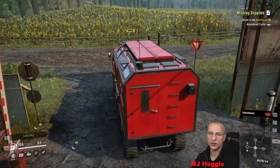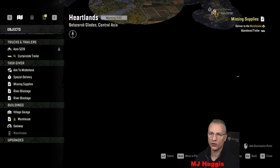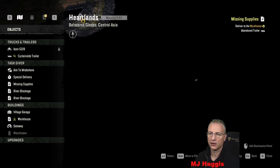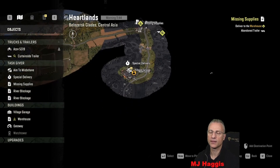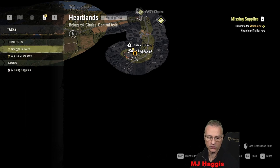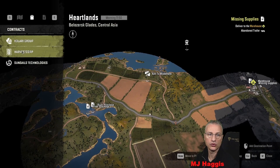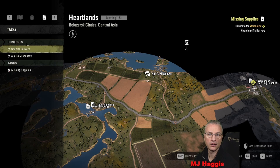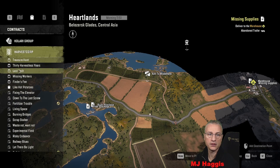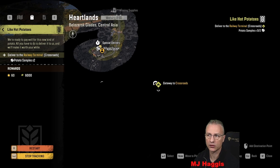Before we go further let's look at the map. That's us there - can't go any further down there. The gateway disappeared because we're doing a job that doesn't require us to go through into the crossroads, that's where that's gone. Let's quickly get rid of that. None of them is in here like hot potatoes - and there's the gateway appeared. Still haven't figured out the potato samples.